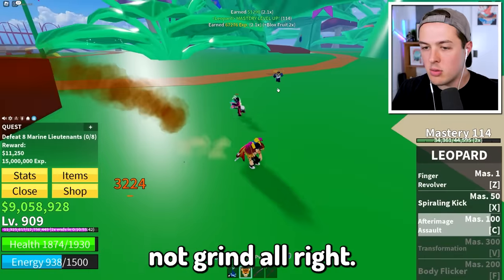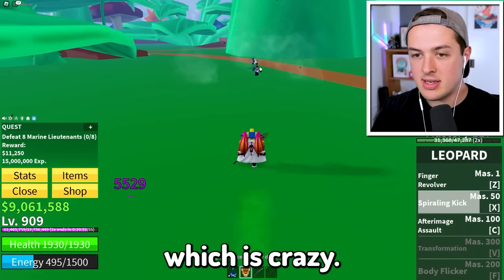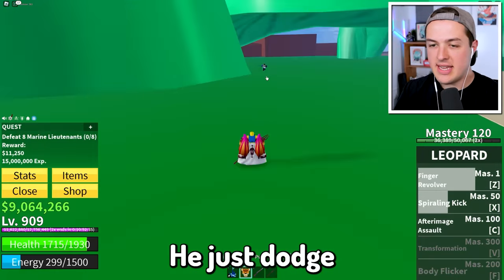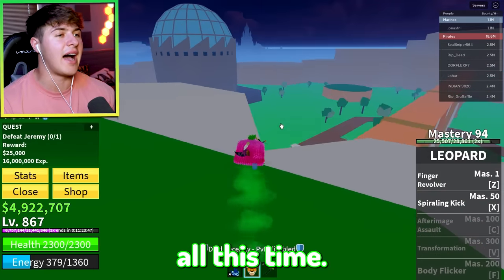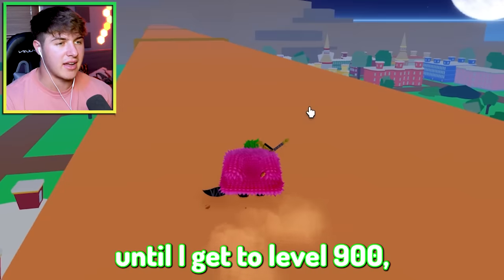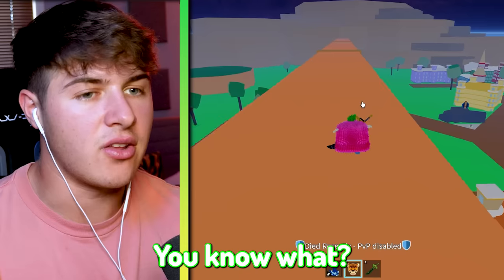Spiraling Kick hits both of them, which is crazy, and then I can hit them with After Image Assault and my Finger Revolver. Did he just dodge my Finger Revolver? I don't think I've ever seen an NPC do that. I can't waste time with Germy — I'm going back to grinding noobs until I get to level 900. How is Germy not in the mansion or the factory?